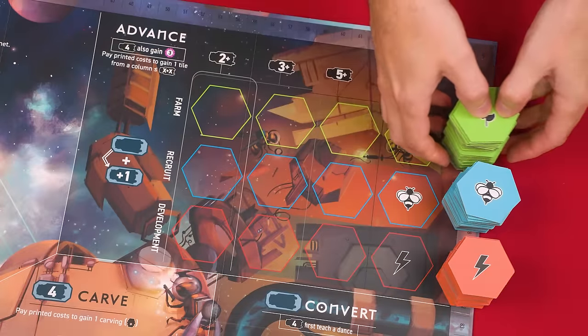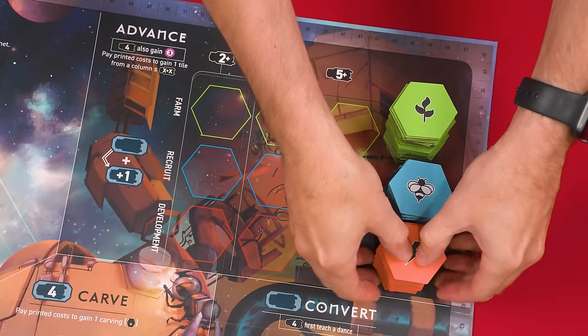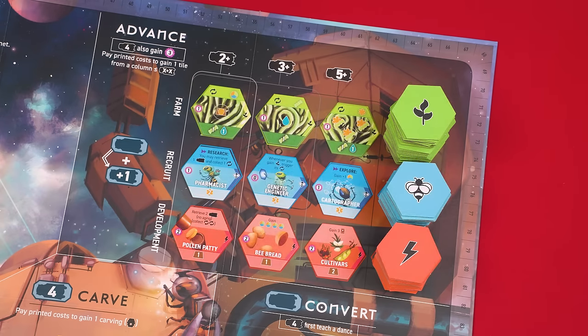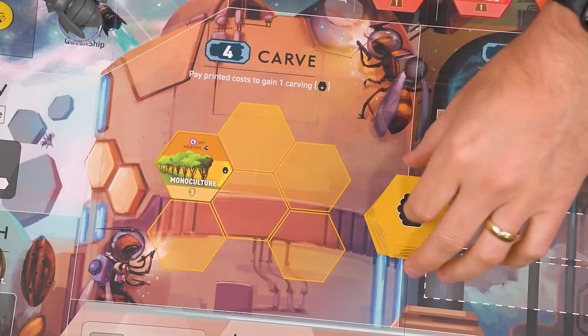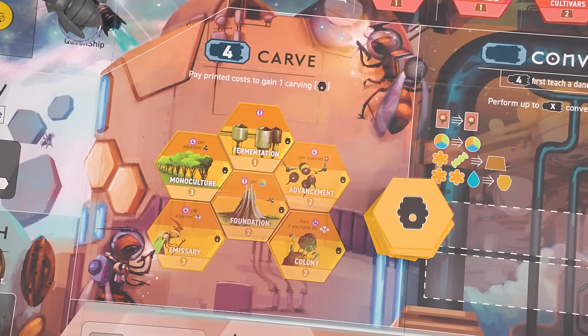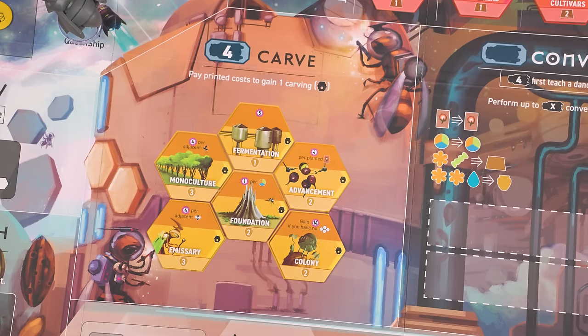Add the firm, recruit, and development tiles onto the spaces for them here on the board and then to their left deal three of them face up so it looks something like this when you're done. The remaining stacks can be quite tall so I like to split them in two. Now deal one carving tile into each of the spaces for them in this central carve area of the board, then return any leftovers back to the box.